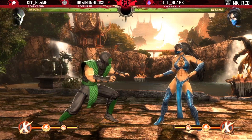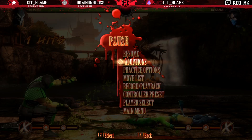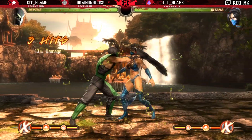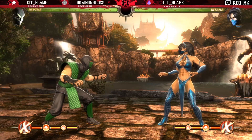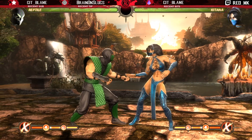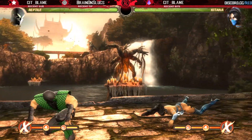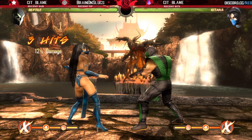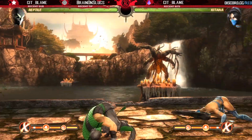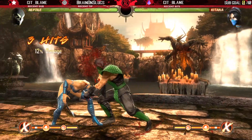Reptile had many ways to set dashes up. For example, if he hit you with a BnB ender into slow force ball, you'd have to block while rising, then he could create a frame trap situation — dash in, and then you have to guess strike or throw. He had an amazing throw game because his four-throw was plus eight on hit. With a six-frame dash, he could do the four-throw, time it properly, dash right behind his opponent, go behind almost every wake-up in the game — the opponent whiffs and Reptile gets a full combo.